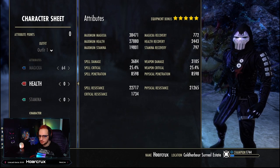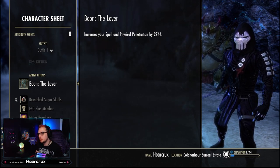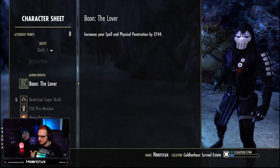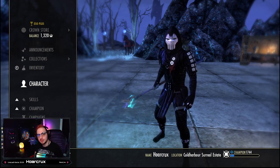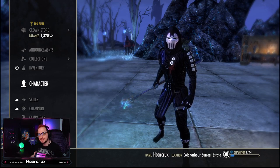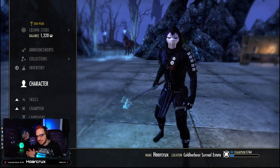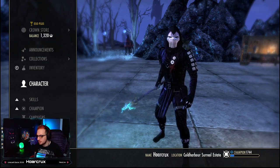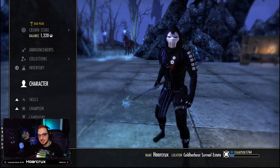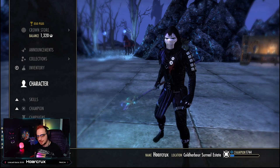If you want to increase your max Magicka further you can slot Arcane Supremacy. If you don't want to run the Lover Mundus, you can run the Mage — but you will lose about 4% overall damage compared to the Lover, though it will give you a beefier Ward. That covers everything for today's video. If you want to see the build live in action hit the bell notification icon. Please like and subscribe if you enjoyed the content — I also offer PvP coaching linked in the description. Follow me on Twitch and Twitter, and I'll catch you in the next one. Peace.